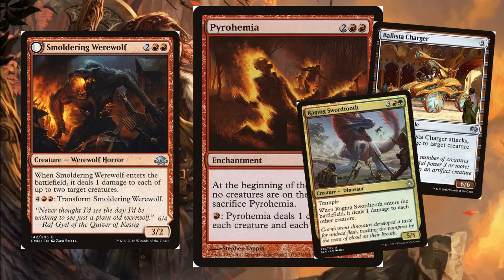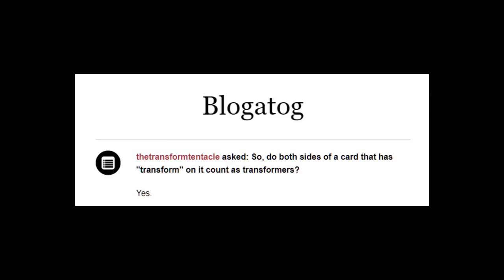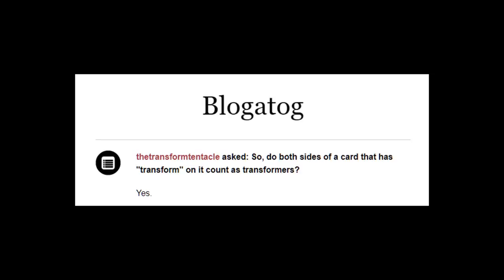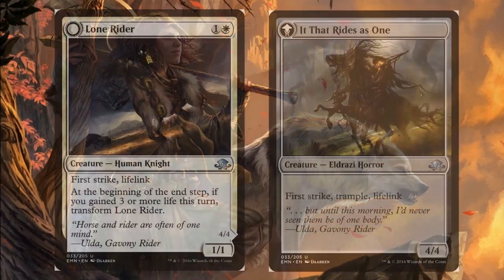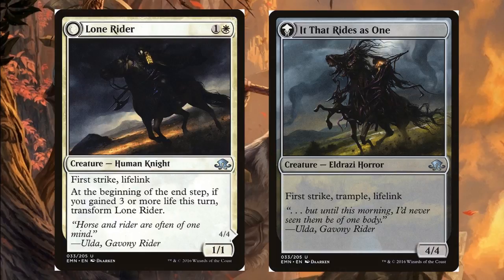Do both sides get the plus two, plus zero buff? Yes, they do. We're not just limited to Werewolves — we can drop Avacyn in this deck, and when Avacyn flips, it deals three damage to each other creature and each opponent, making it another Enrage enabler in our Transform deck. I also like Lone Rider, especially because with Grimlock out it's a 3/1 first strike lifelink. When you gain three life, you flip it into It That Rides As One — a 7/4 first strike, trample, lifelink. That's an insane card, and I don't think I've ever seen it at a commander table.